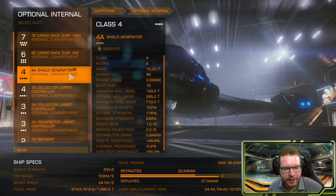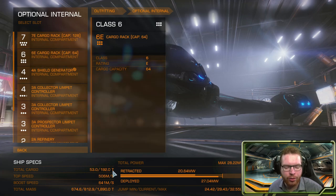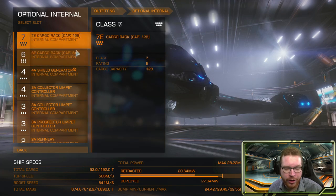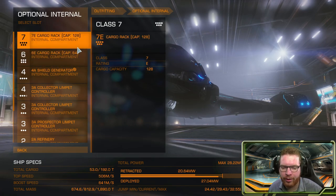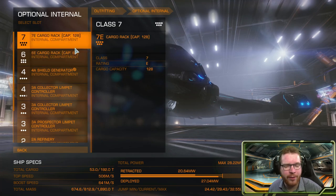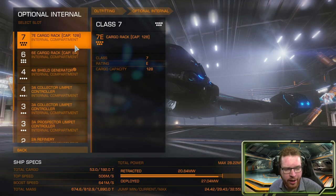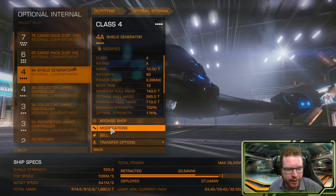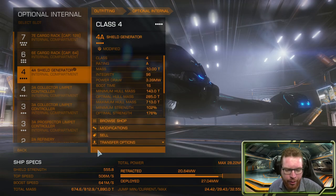For the more interesting parts — the optional internals. For the class 7 and class 6 slots, I've gone with cargo, giving us a total of 192 tons of cargo, which takes about two hours-ish to fill up depending on how good you are at locating the rocks. At least 200 tons of cargo is where I feel this is a good-sized cargo so I don't have to go back and forth that much. For the shield generator, I went with a 4A shield generator — fairly small for the ship size — reinforced with high cap.